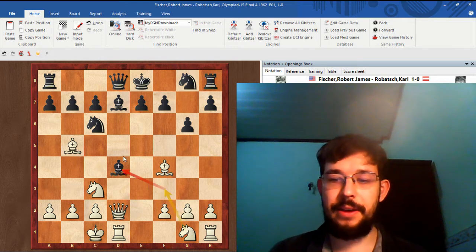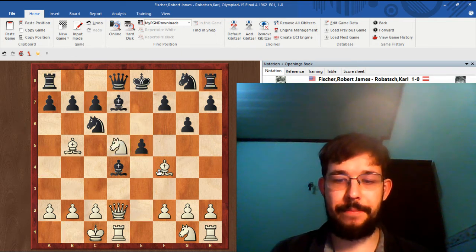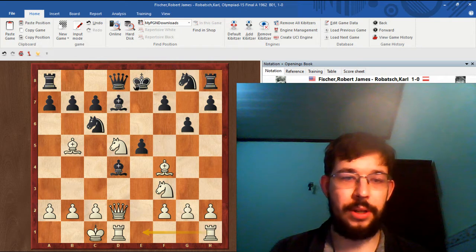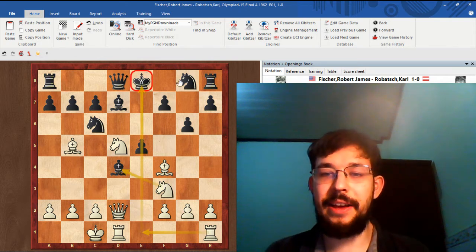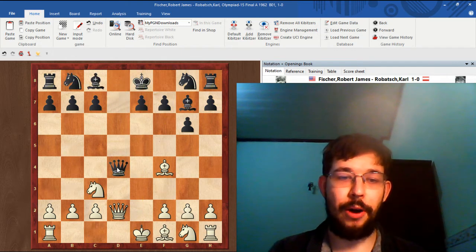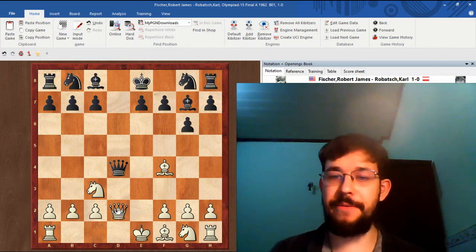You can either play Nf3 and hit the bishop this way, or you can go Nd5 first hitting that pawn, and then after e5 we don't have to move the bishop away — just Nf3. With all these pieces flooding into the attack, it's clear the Black king is on the way to being drawn and quartered. On the other hand, if they play queen takes d4, at least that doesn't just lose on the spot the way bishop takes d4 did.